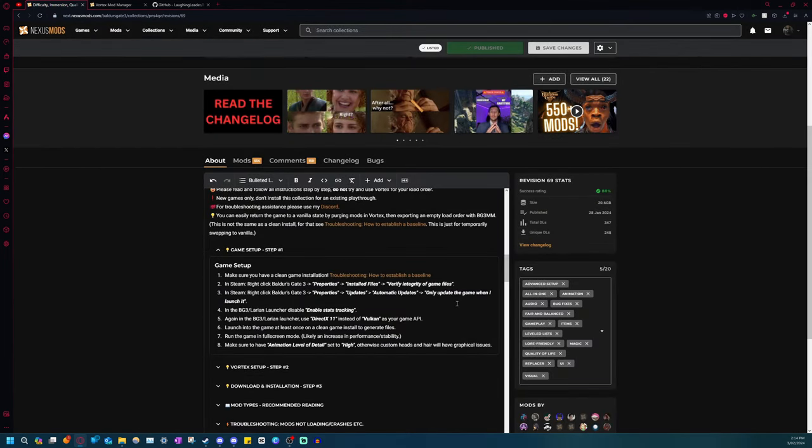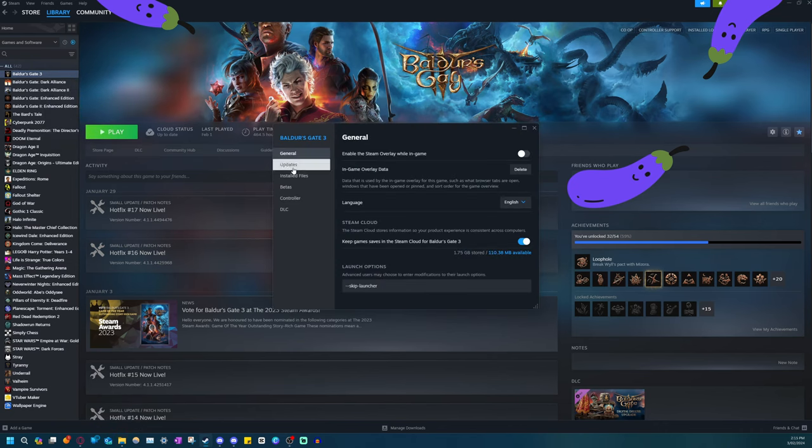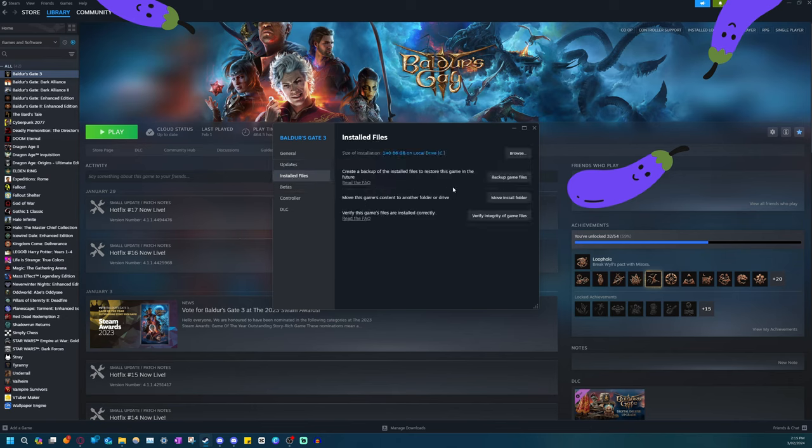Even on a fresh install, we want to verify integrity, because I've had some users install the collection and then ask why it isn't working after following all the instructions - all the models are black and textureless. They had to do this even on a fresh download.